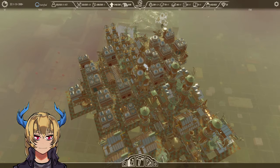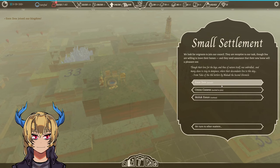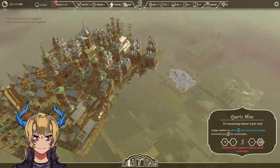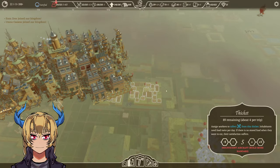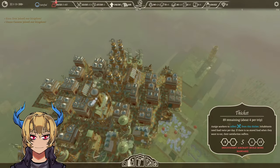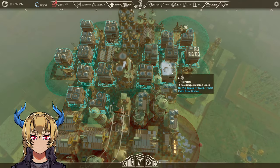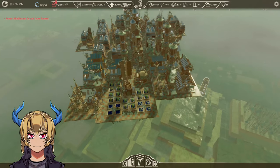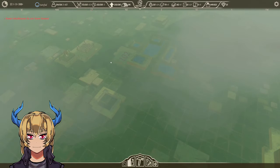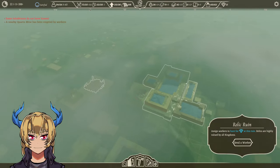A small settlement — we are looking for recruits. Jubilee! We can gather some resources as well. Need two more houses. That should be good enough. That's too far, a bit more over here.